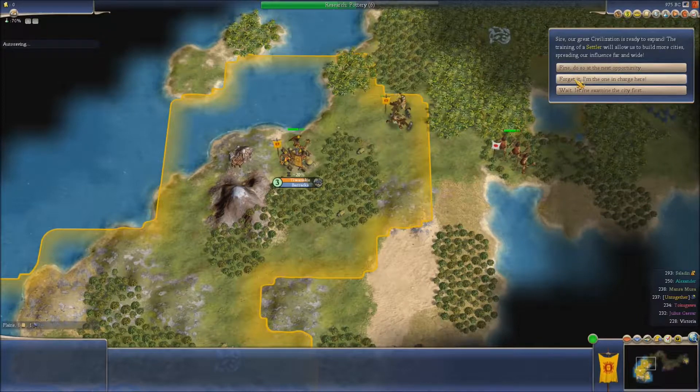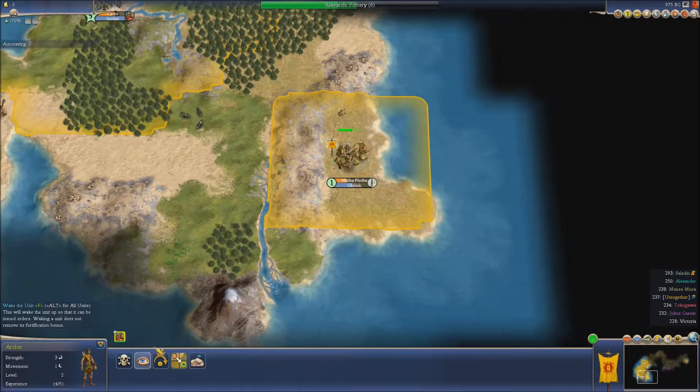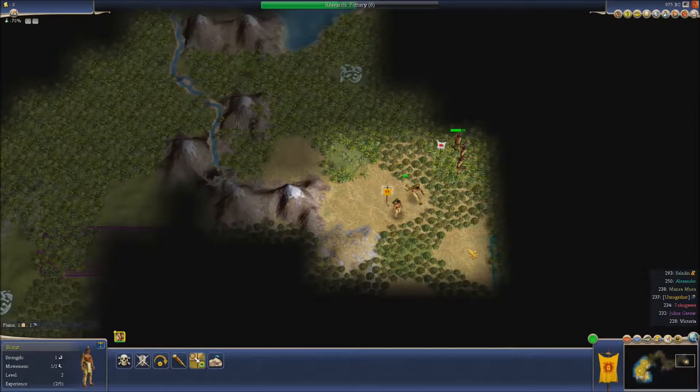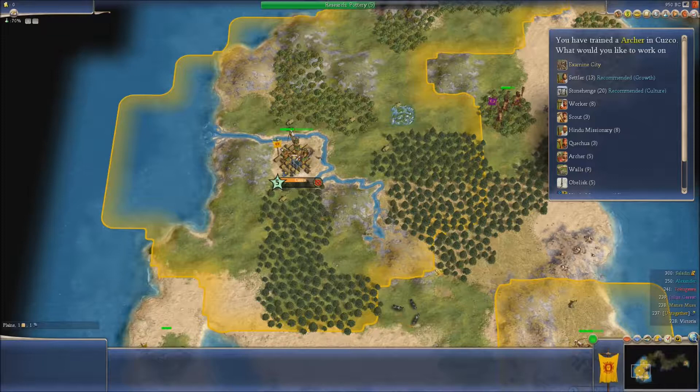Training of a settler — yes, I know. But unfortunately there's really nowhere we can put him even if we do train one. Here's another civ here, you see — here's the borders of another civ, and there's one there. We are packed in. We are packed into our map.